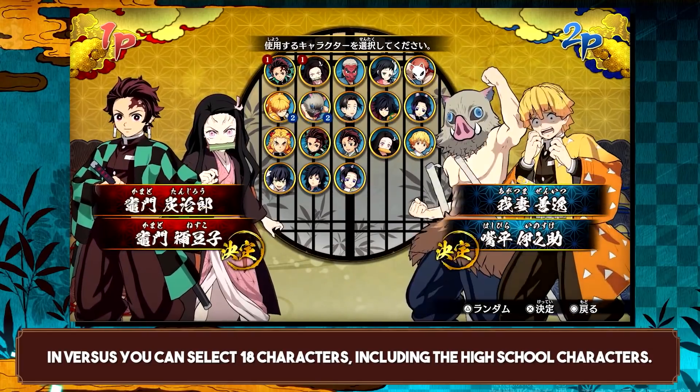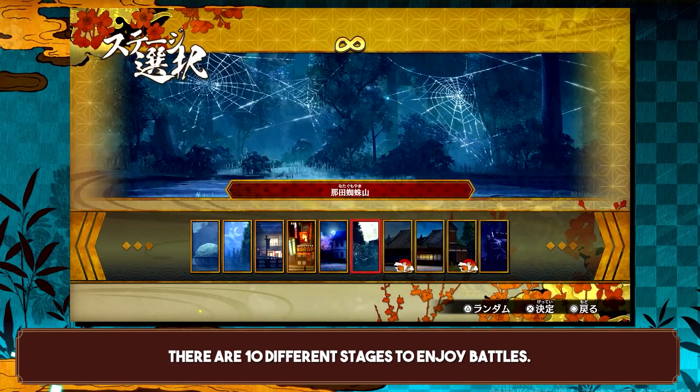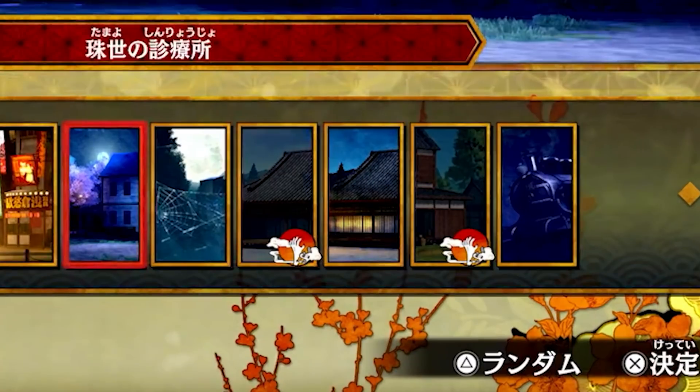Players select their characters — you've got player one with Tanjiro and Nezuko, and that's very important because of the next screen, which is the stage select. We have 10 stages, and most we've seen in action, but there's something brand new: a little icon next to the day stages. These two are the only daytime playable stages, and they're disabled because Nezuko is on your team — she's a demon, so she cannot play in the daylight stages. That icon has a little demon hand raising from the ground — it does not have a Nezuko item, it has a demon icon. Do you need any further evidence that demons will be playable?